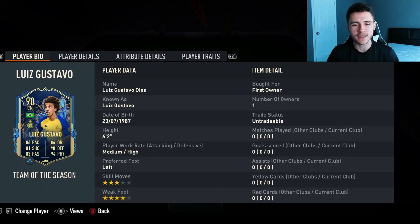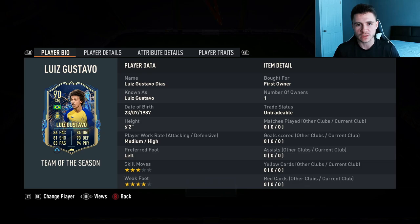YouTube, what's going on man, it's your boy Bubba and welcome back to another FIFA 23 player review. I hope you guys are having an incredible day. In today's video we're going to go ahead and check out the new Saudi league objective card Luis Gustavo.